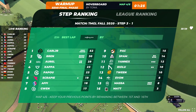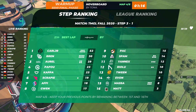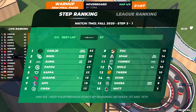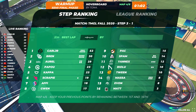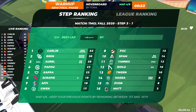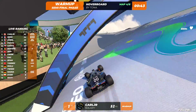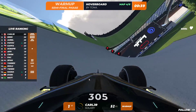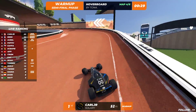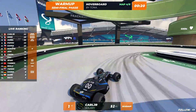Let's take a quick look at the scoreboard as we warm up on map number four, Hoverboard. Carl Jr. has been popping off this step with 52 points. His former teammate Bren — who was Solarie back in the day — on 30 points. Orel on 29 points after not playing so well in steps one and two. Papu right now on 23 points, so the French-speaking crowd is doing really well in this step, while the non-French-speaking crowd, not so much.